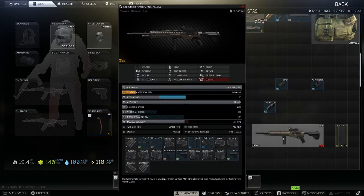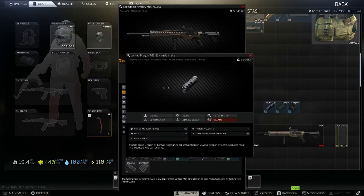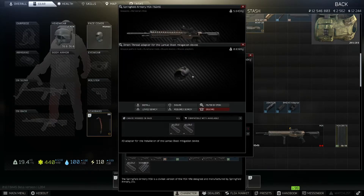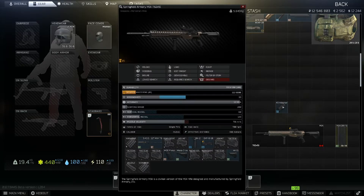Now this is the part that changes everything. Your horizontal recoil is still at 80 right now and you want to get it down to that sweet number of 34. So we're going to use the Lantac Dragon Muzzle Brake and the Lantac Blast Mitigation Device along with the direct threat adapter. Slap those together, then put them on the end of your gun, and you get your vertical recoil down to 34, a horizontal recoil of 62, and ergonomics of 50.